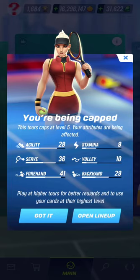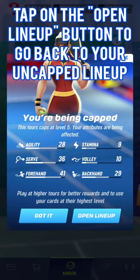Instead of a stamina of 29, I will enter tour 1 with a stamina of 9. Instead of a serve of 61, I will enter tour 1 with a serve of 36. Instead of a forehand of 72, I will enter tour 1 with a forehand of 41. Instead of a backhand of 55, I will enter tour 1 with a backhand of 29. And a volley of 31 becomes 10. My build is essentially an aggressive baseline. So as you can see, it would be much easier for my opponent to fight versus me after the 1.28 patch thanks to the tour cap system than versus my normal attributes like before the patch.